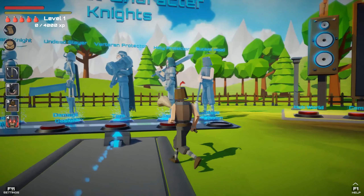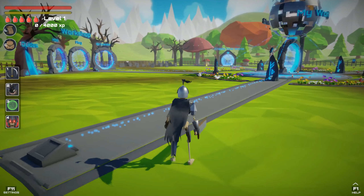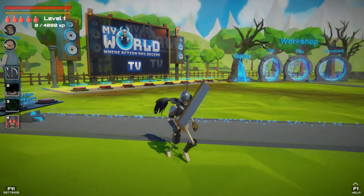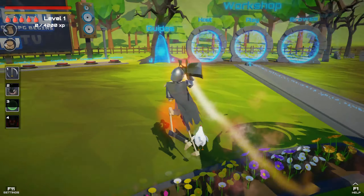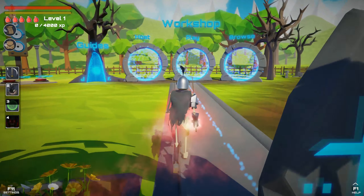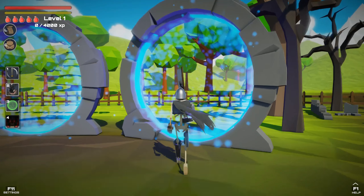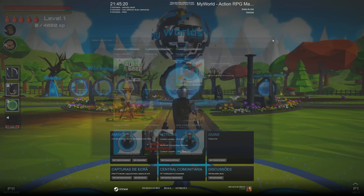I'll choose the Undead Slayer. Let's see — we have some abilities: number one ability, number two ability, number three is probably some kind of shield, and number four is probably like an ultimate. Can I kill some chickens? Of course. Okay, what do we have here — the workshop. Probably from the Steam workshop where we can download levels made by users. Yep, definitely. Okay, let's close this.